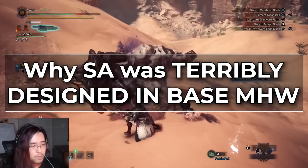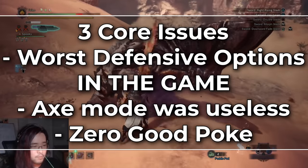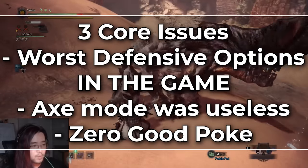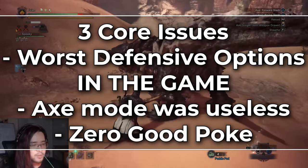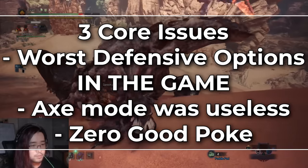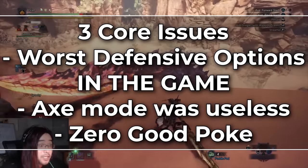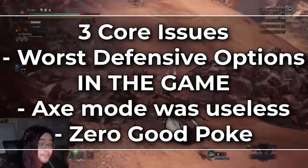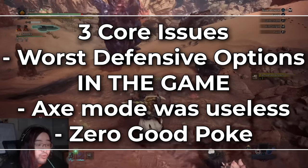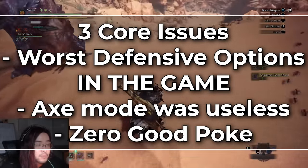Switchaxe had 3 core issues in base game. One: it had literally the worst defensive and evasive abilities in the entire game. Two: Axe Mode was useless — other than Wild Morph, you only ever used it to reposition or to regain gauge for Sword Mode. And three: Switchaxe had zero good poke. Everything had high animation commitments and you didn't have good ways to reposition or dodge after those commitment attacks.